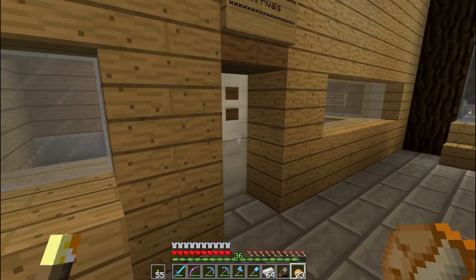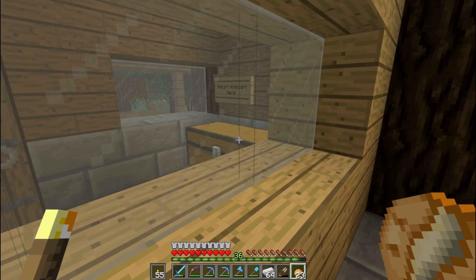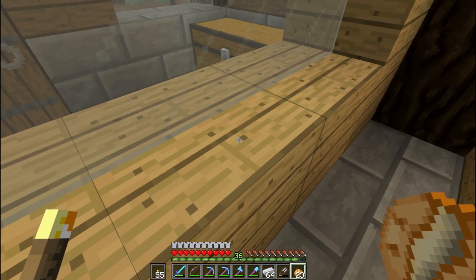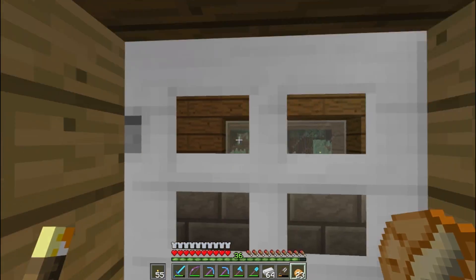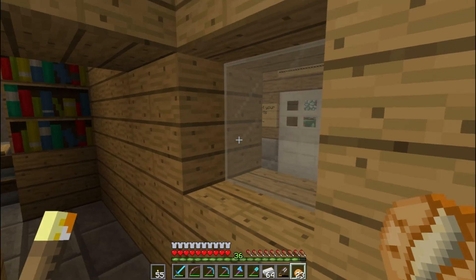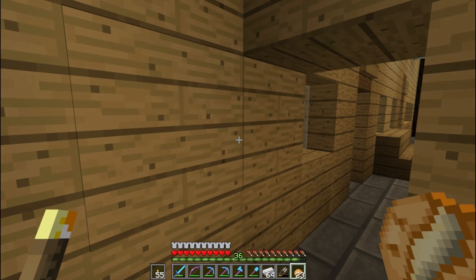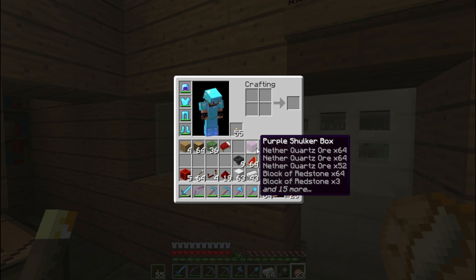There's gonna be a part right over here where this chest lies currently. This is gonna be the minecart collection station. This is gonna go down like some three blocks, float over and it's gonna pop up. It's actually gonna pop up on a button and the button there is gonna be on a dispenser which is gonna release the cart.